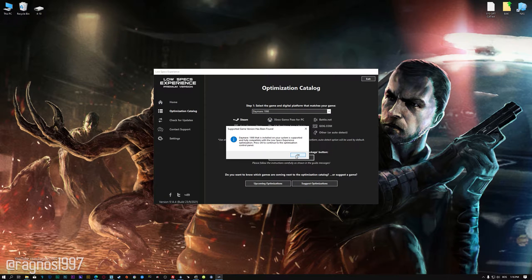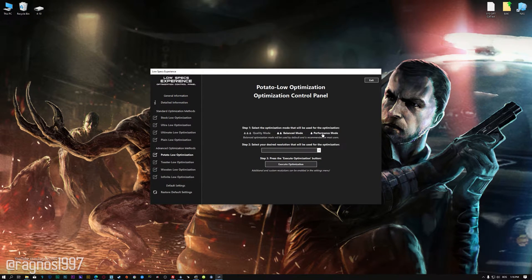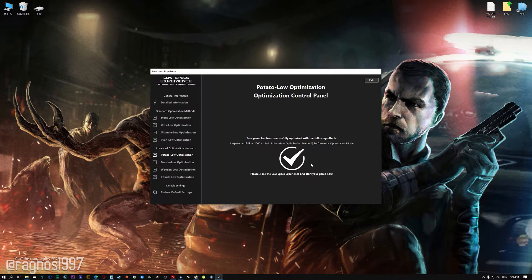Low Specs Experience will now automatically check if the game version currently installed is supported by this optimization. If it is, press OK and the optimization control panel will load. When it loads, simply select the optimization presets and the resolution you would like to render your game at. This is something you will need to experiment with on your own to see what works best for your system. Once you decide, press the Execute optimization button and then start your game.